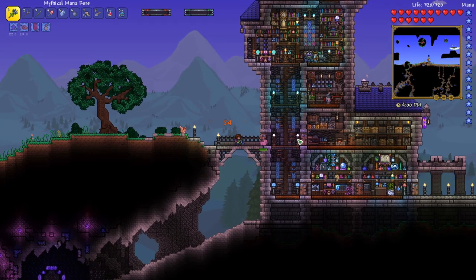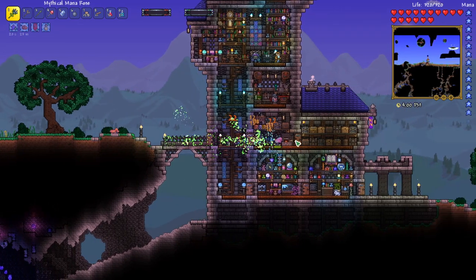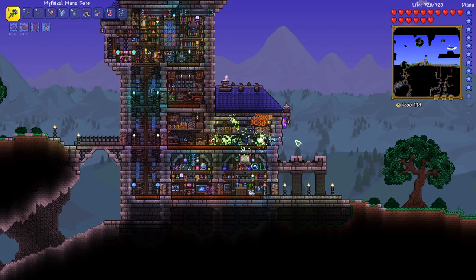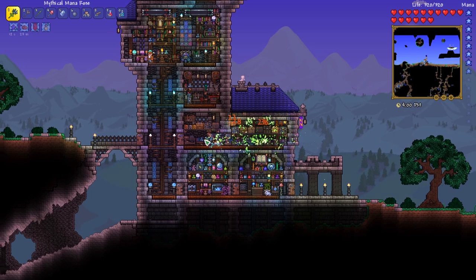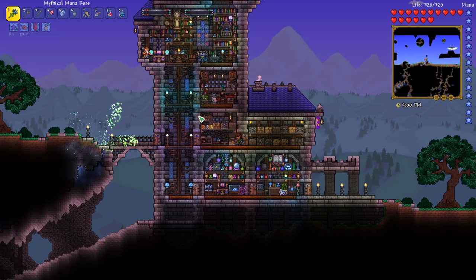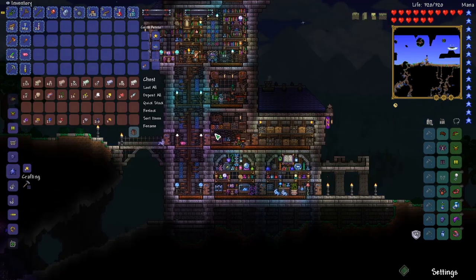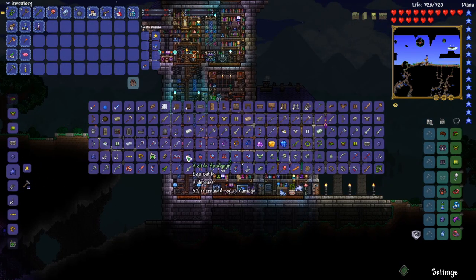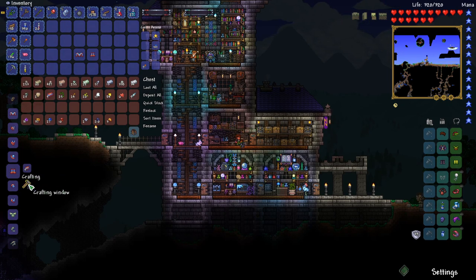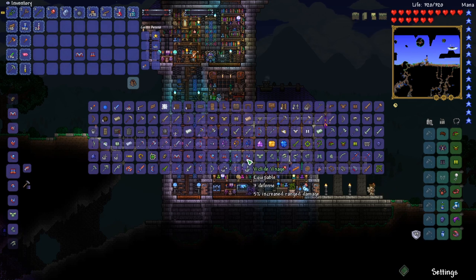We're getting tons of pigs — I don't usually see this many. But if we trap them right here, we'll kill them real fast. 16 gold and more bacon — that's very useful. Let's craft our Victide armor, because that is probably going to be a pretty good upgrade. Victide legs and the Victide mask.